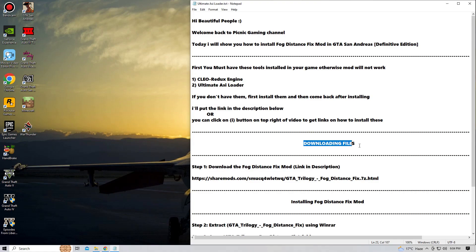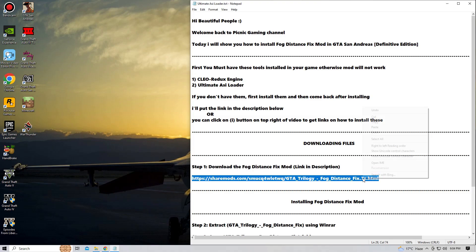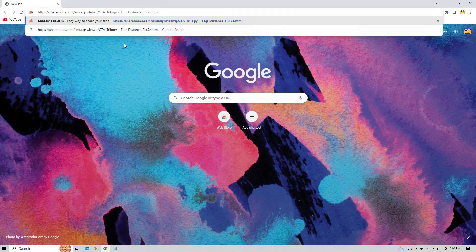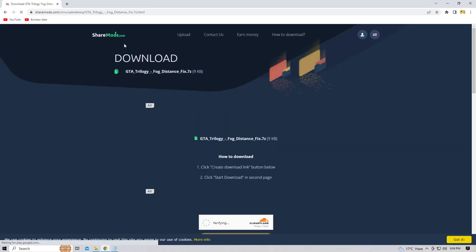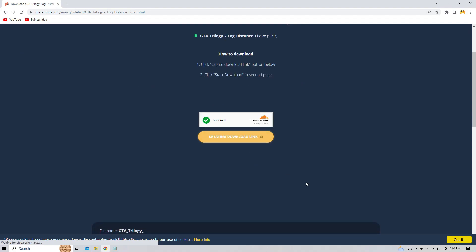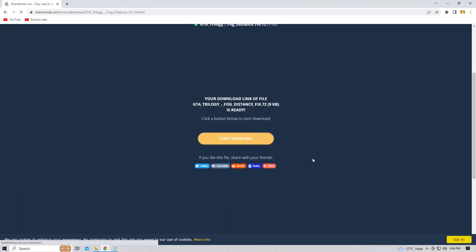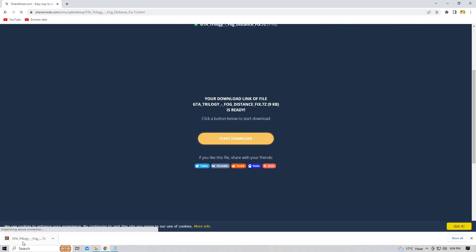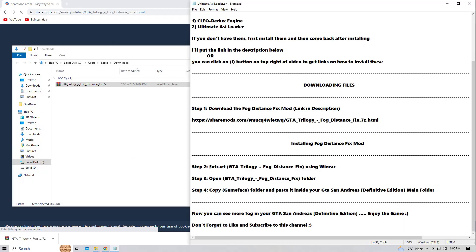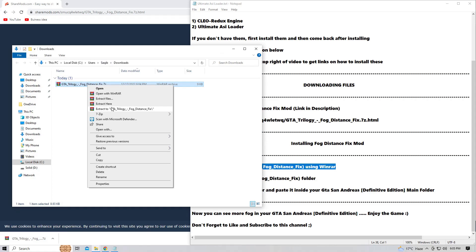Step number one: download the Fog Distance Fixed mod. Just copy this link — you can get the link from my video description. Paste it in your web browser. You just need to click that yellow button until you get the start download option. The start download button is right here now. I'm going to click on this and the download will start. As you can see, the GTA San Andreas Fog Distance Fixed has been downloaded.